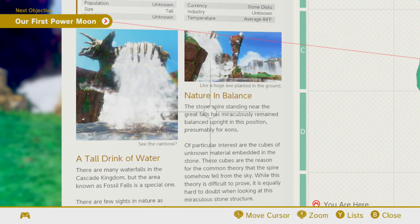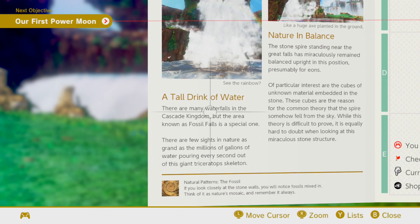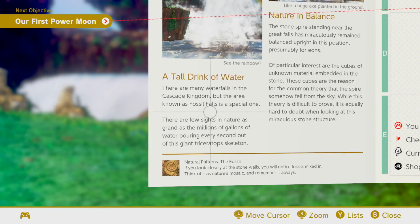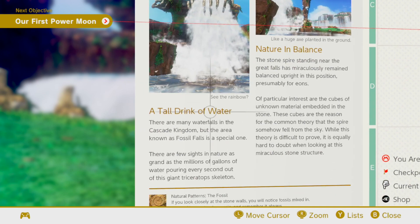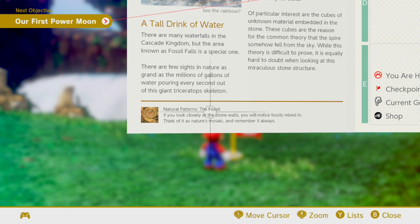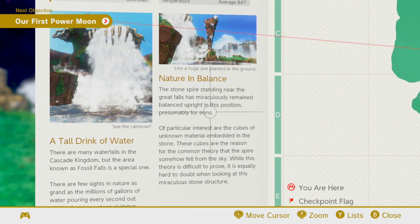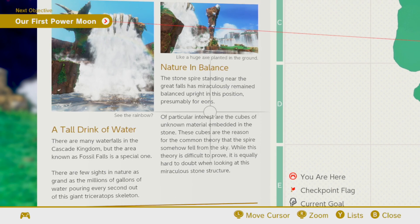Industry unknown, temperature 84 degrees. Like a huge axe planted in the ground. See the rainbow? Tall drink of water. There are many waterfalls in the Cascade Kingdom, but the area known as Fossil Falls is a special one. There are few sites in nature as grand as the millions of gallons of water pouring every second on this giant triceratops skeleton. Natural patterns of fossil — if you look very closely at stone walls, you will notice fossils mixed in. Think of it as nature's mosaic. The stone spire standing near the Great Falls has miraculously remained balanced upright, presumably for eons. Of particular interest are the cubes of unknown material embedded in the stone — the reason for the theory that the spire somehow fell from the sky.